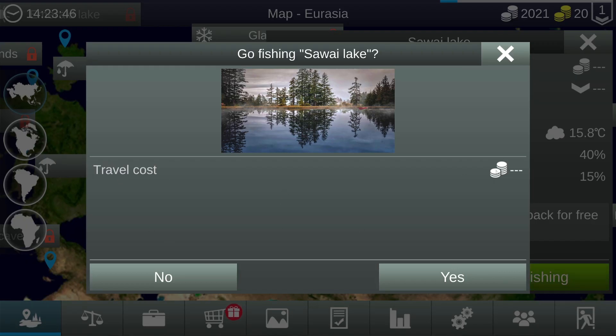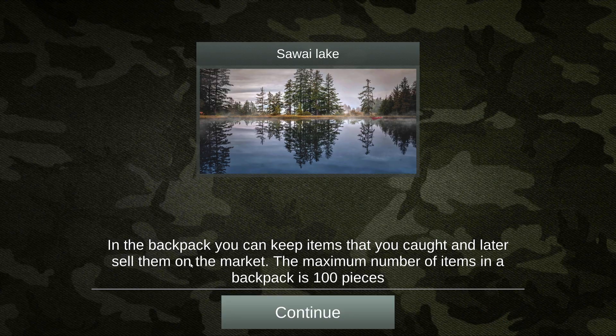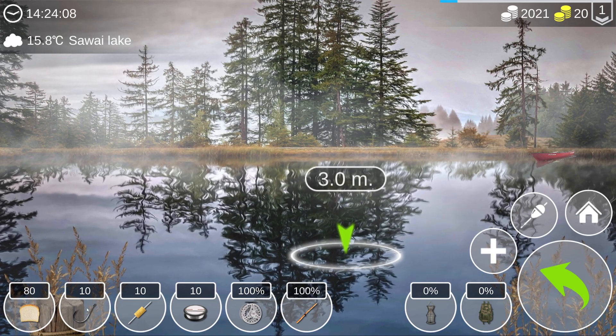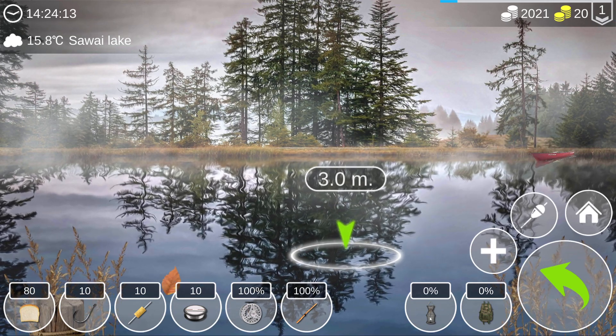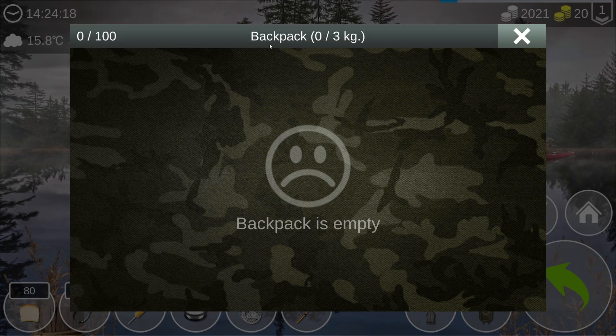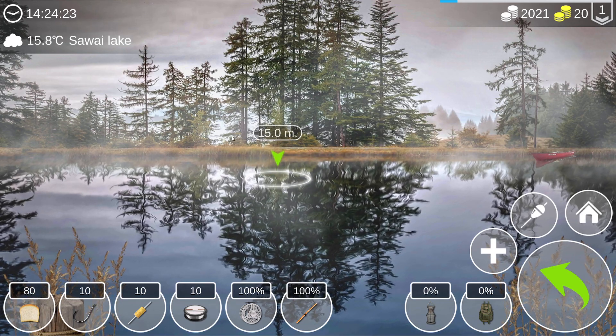We have 80 pieces now in our inventory. Please don't forget to like, subscribe, and comment below — I really appreciate the support. In the backpack you can keep items that you caught and later sell them on the market. The maximum number of items in the backpack is 100 pieces. We have 80 bread, a hook, a float — everything is at 100. Our fish cage allows 10 kilos in the beginning.